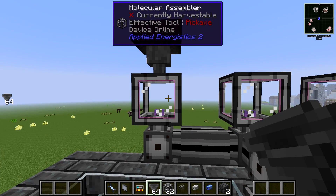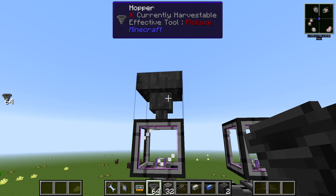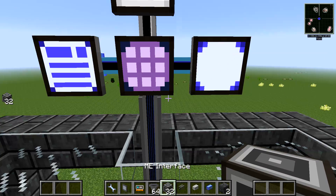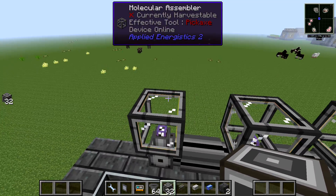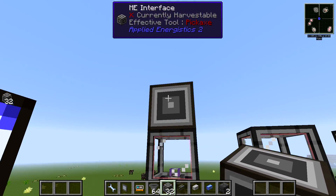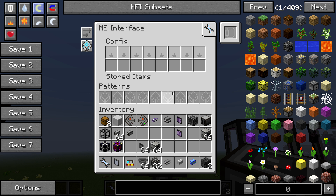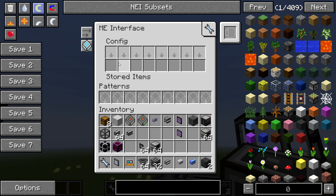This isn't the way you'd normally do it — this is just to demo how the Molecular Assembler works. Let's break the vanilla hopper. Instead, what you want is something called an ME Interface. Place it on any side of the Molecular Assembler — on the top here. Now check what happened: the dense cable is taking one channel because this interface requires a channel. The ME Interface has 9 slots for patterns.